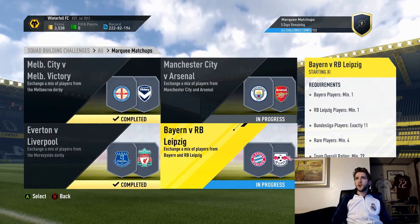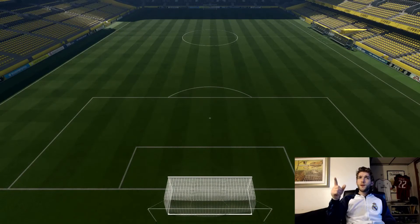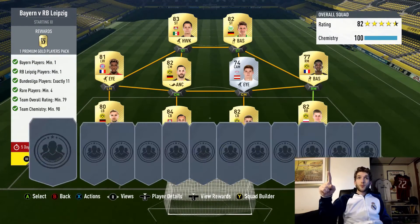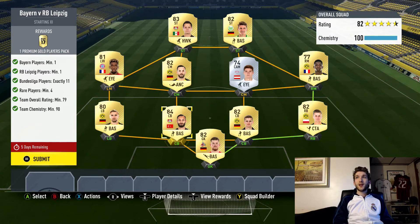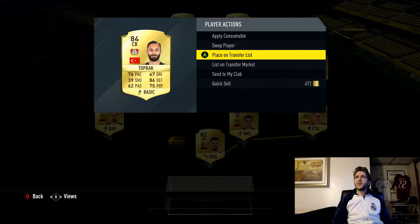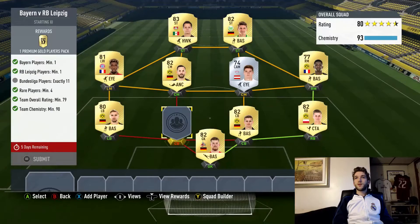Now let's do Bayern vs Leipzig. You need one Bayern player, one Leipzig player, 11 Bundesliga players, four rare minimum, a 79 overall rating, and 90 chemistry.